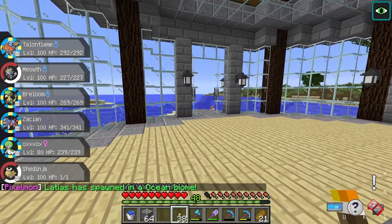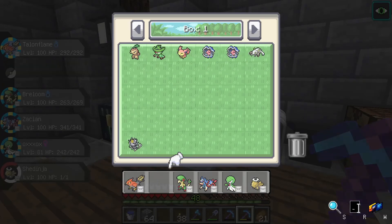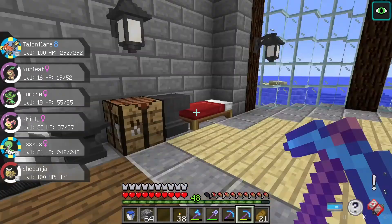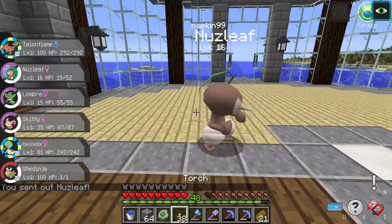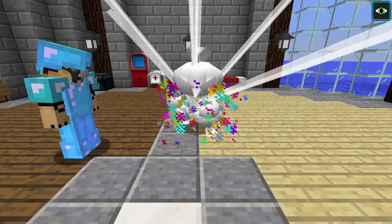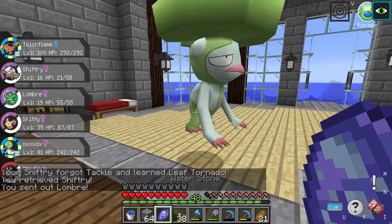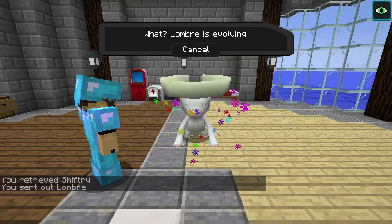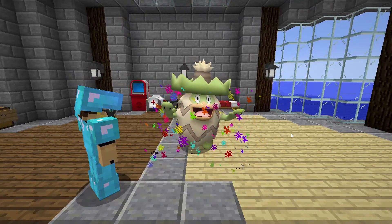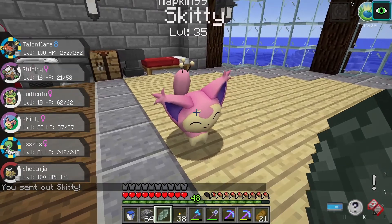We actually just have these six right here left to evolve, and these first three just evolve from stones, so they're pretty easy. Nuzleaf evolves with a Leaf Stone. Lombre evolves with a Water Stone. And Skitty evolves with a Moon Stone.